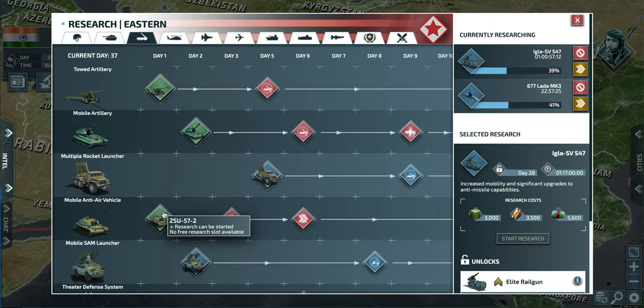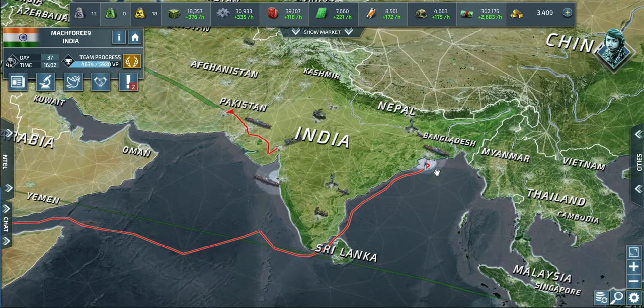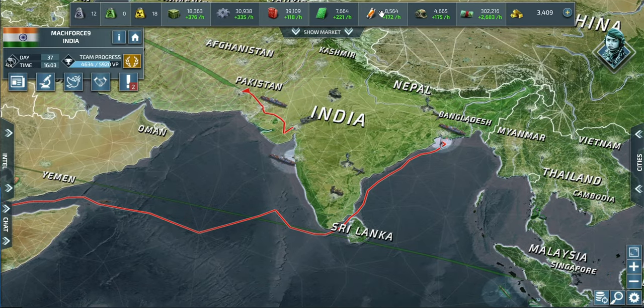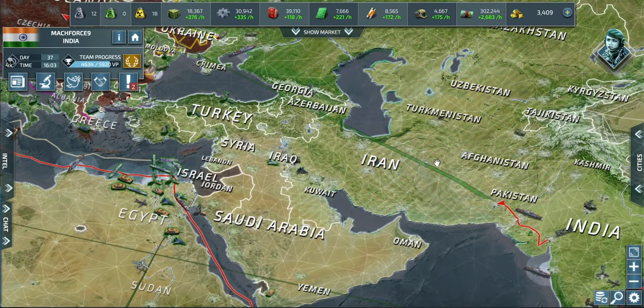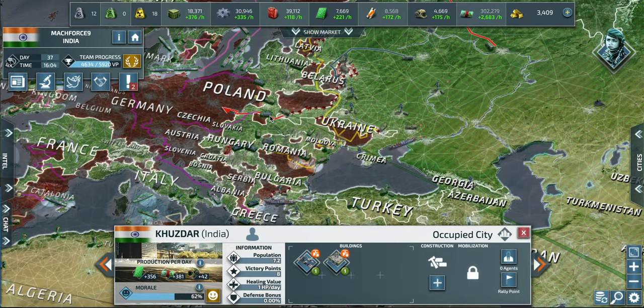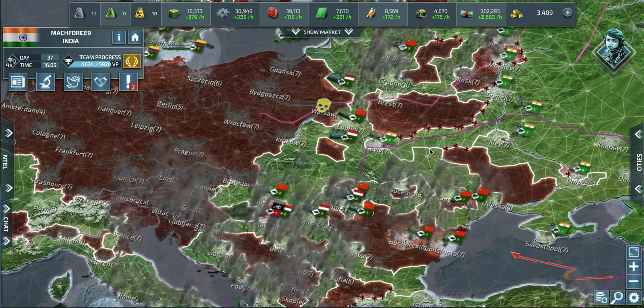I've had games where I've had all three — rocket launchers, SAMs, and artillery — in use simultaneously. You can use rail guns, but you need to think about the cost, the limited mobilization, and the research requirements including rare materials and supplies. The 5,000 airlift range lets them travel quite far — from here all the way to there. We'll check back once they're in action.